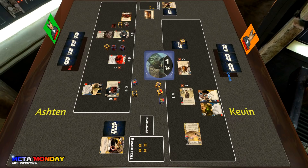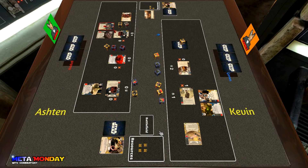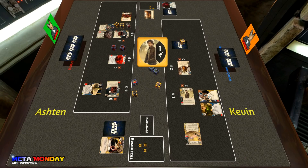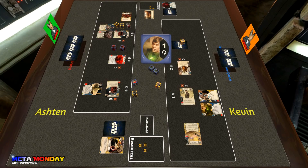Yoda hits a double disrupt — not what Kevin wanted to see, so he might have to re-roll. Ashton power actions and throws the Vambrace right on the commando to continue targeting Cassian. Kevin looks to re-roll as his dice just did not cooperate. He ends up with two focus from Yoda, a discard, one gun from Cassian, and a focus from the Force Meditation.